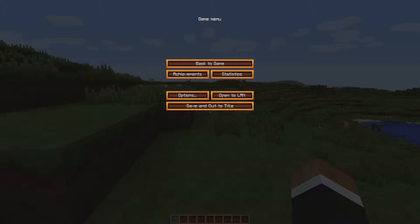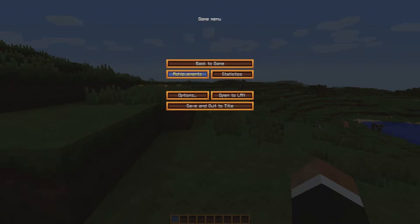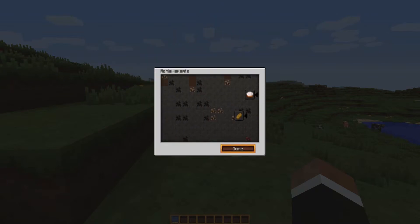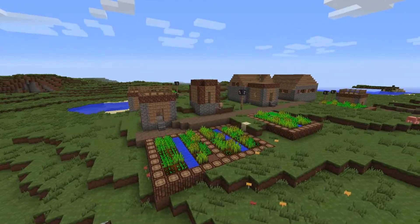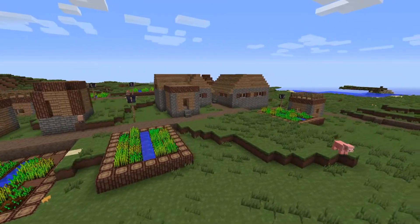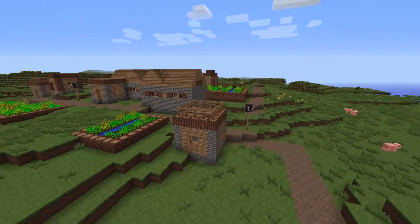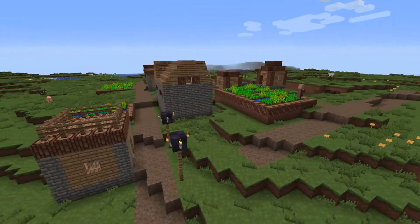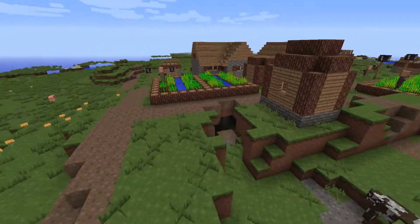But when you look at the menus and the hotbar — or quick bar — at the bottom, those have been changed. So it's not very consistent, because the quick bar at the bottom is reskinned, but when the crafting dialogue pops up it's the old standard one. Anyway, on to the NPC village — nice sweep around, it looks pretty nice actually, quite villagey.